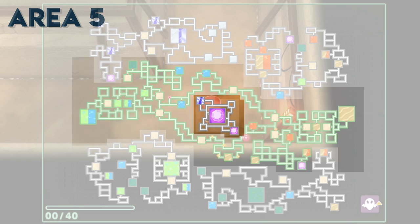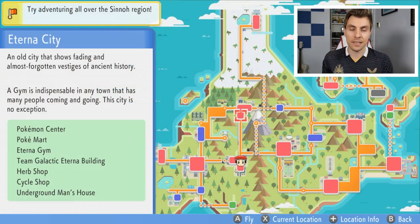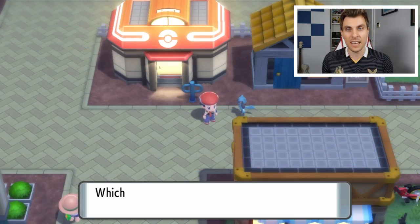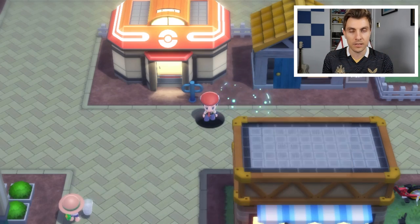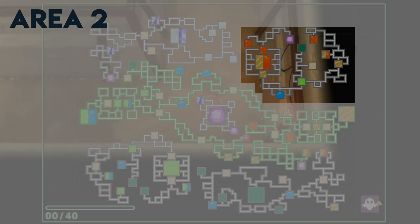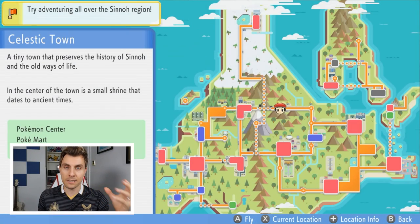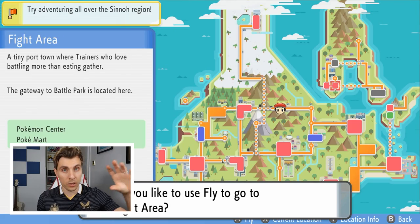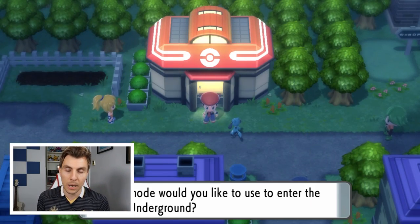The central area — what I'm calling Area 1 — is accessible early on in your game or playthrough. You can access this primarily through Eterna City after getting the Explorer Kit and any other corresponding central areas of the Sinnoh map. Area 2 is only accessible through the postgame — you're going to be able to access this by visiting the Fight Area or the corresponding areas in the upper right-hand corner of the Sinnoh map.